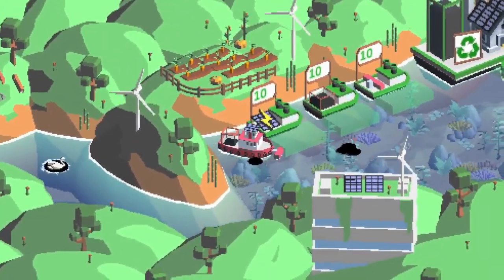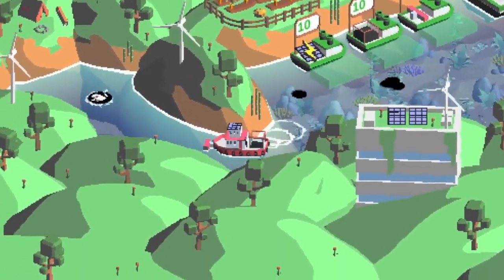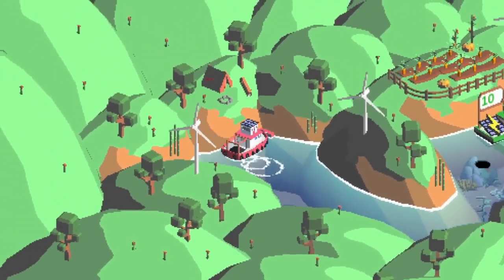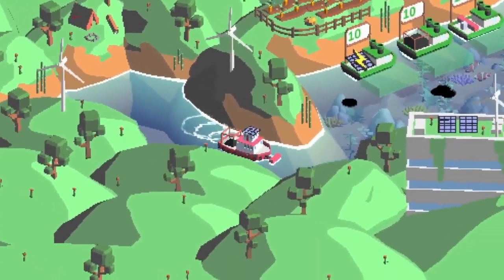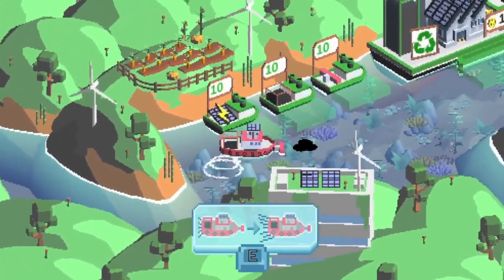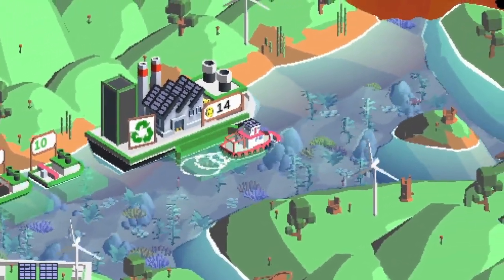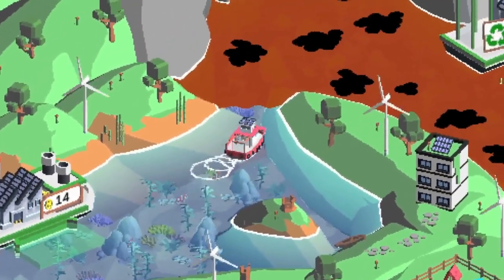A new area got unlocked and there's a swan — we need to save it! Let's maneuver our way through. We've got our swan! Go over here, suck up all that oil, save the ocean, and then we can go to our new area and clean up some new oil spills.